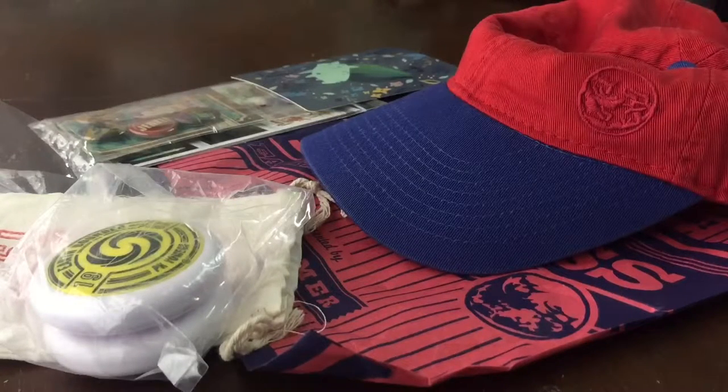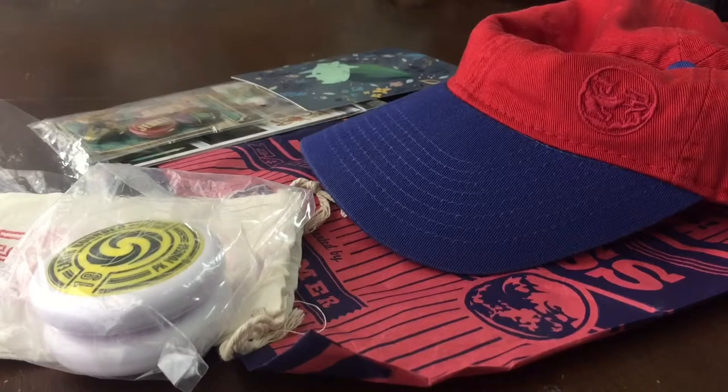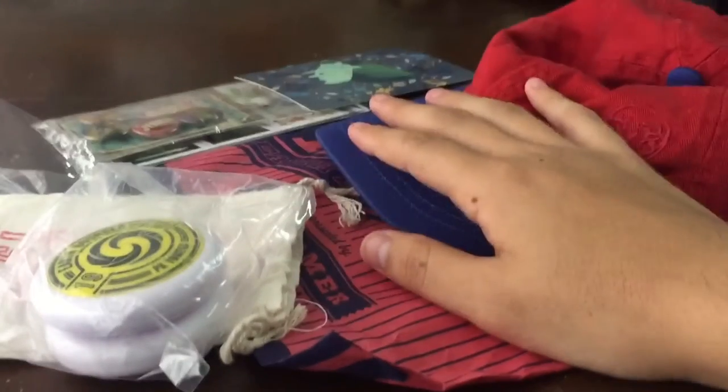And yeah, that's the unboxing — or show-off. Any questions, leave them in the comments below and I'll be more than glad to answer them. This cost me about 50 dollars, almost 60 — I can't really remember. I'll leave a link in the description below. This is the Sly Guy, piping out!